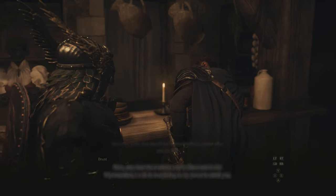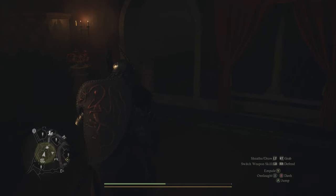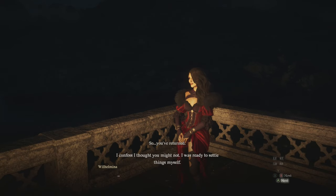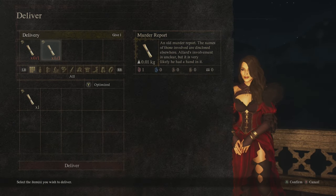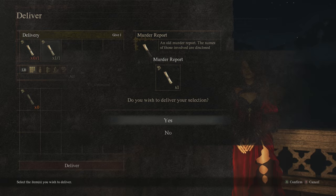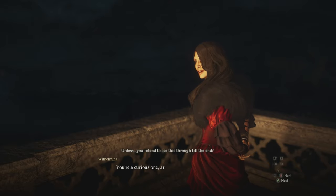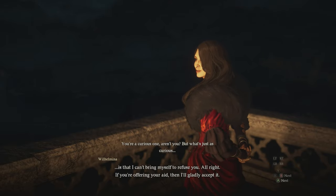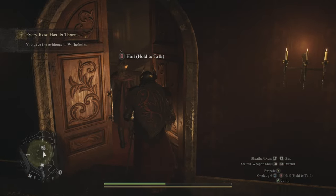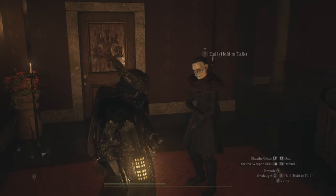Next, make your way back to the Rose Chateau Bordelry and speak with Wilhelmina again. You'll get an option to give her evidence — the only thing left in your inventory will be the murder report, so give her that. She'll read it over and give you the option to either continue offering your aid or leave. Make sure you select continue offering your aid. She'll then tell you to follow her — she'll go out the front door and tell you Allard is in the room to the left, right next door.